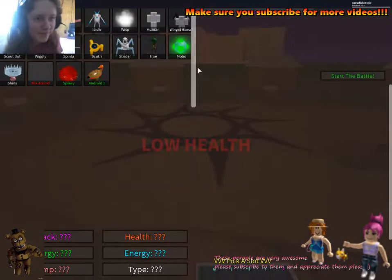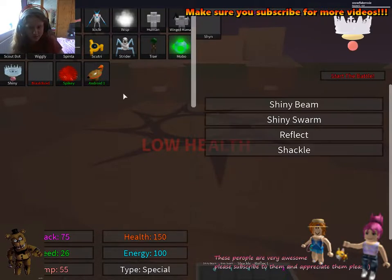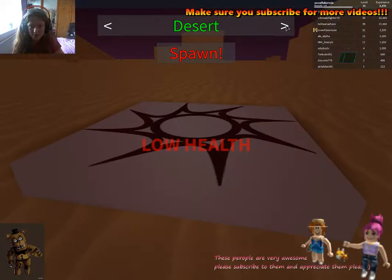Hey guys, I'm going to be here for a second, so you have to go in here. So you have to go in here. First you have to turn into a human. Spawn at the desert? Yeah, the desert.